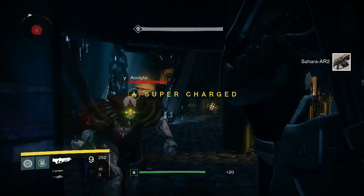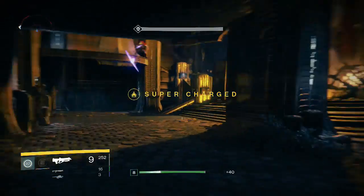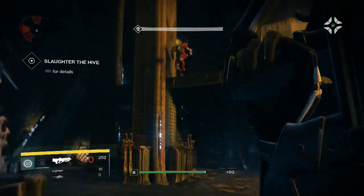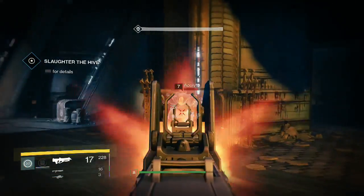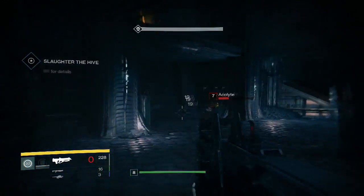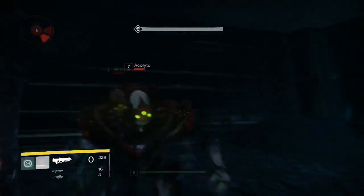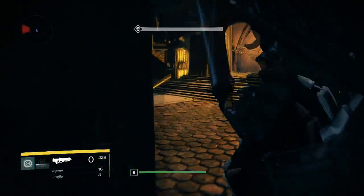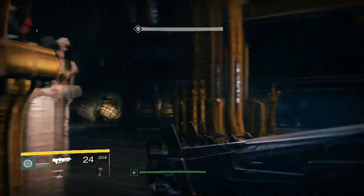You saw me in the beginning using that auto rifle — that is a really good one because it has a really high fire rate and a pretty big magazine, 52 rounds. That is a really good gun for the Crucible because of the high fire rate, so when you run into people up close you can aim down sights or hip fire — it's up to you — and just load them with bullets.